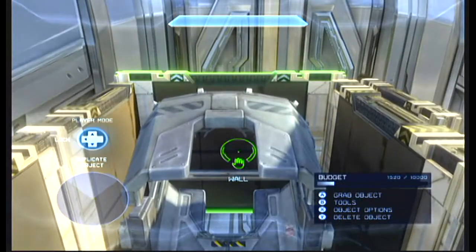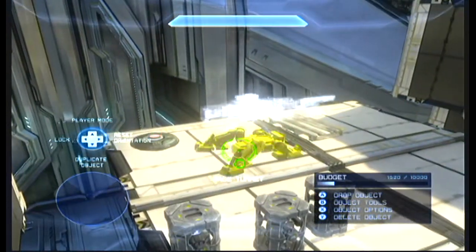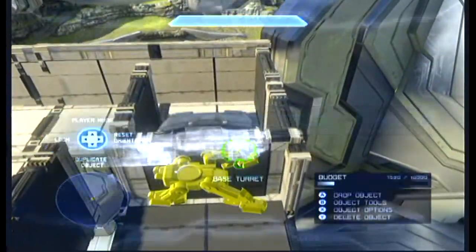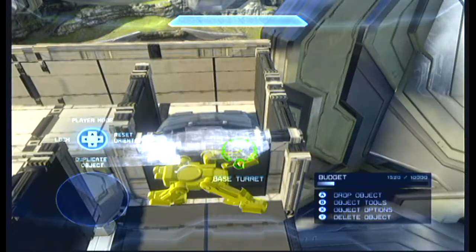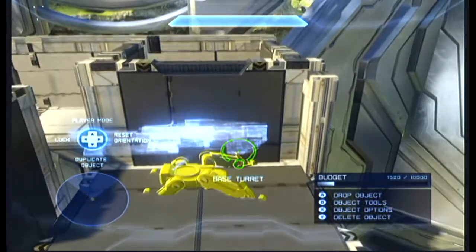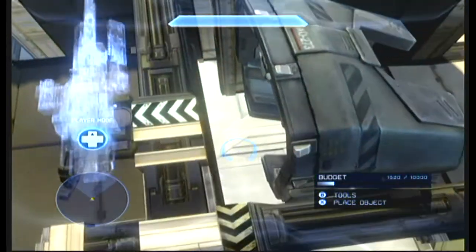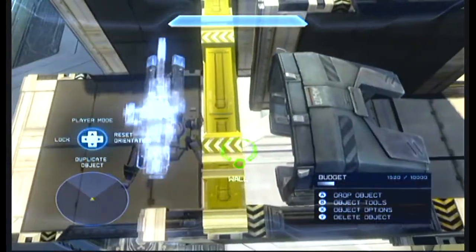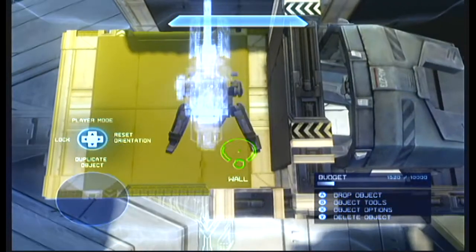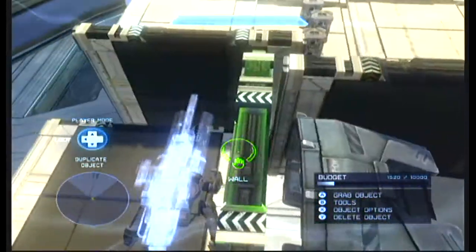Next thing we need to do is get the base turret. Put it to the colour you're on — because I'm blue, I need to put it to blue. Then I need to rotate it like this and put it right next to the wall so I can actually activate it. Move the wall back a little bit so we should be able to activate it.